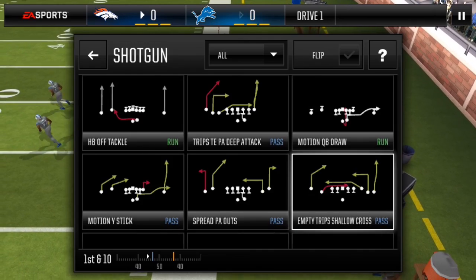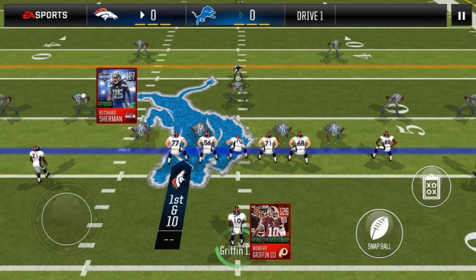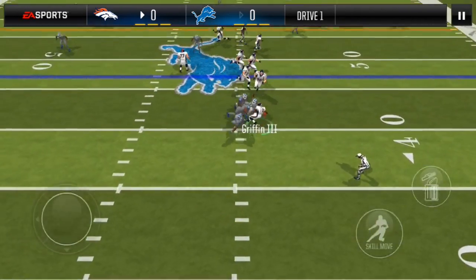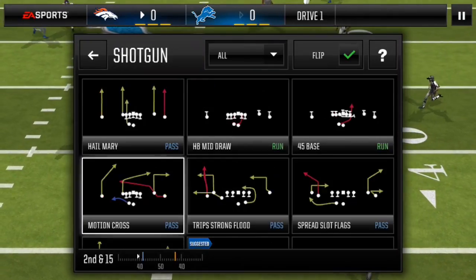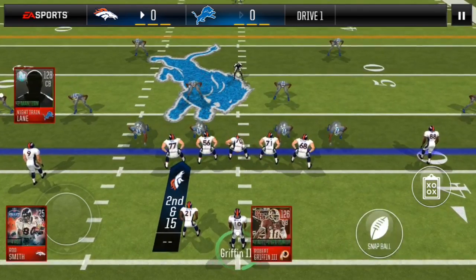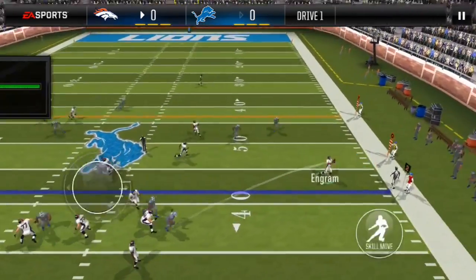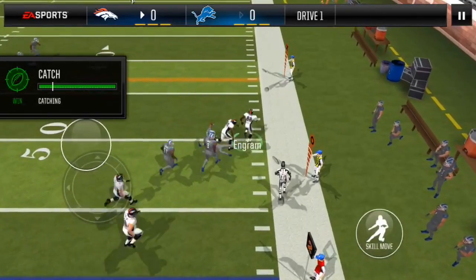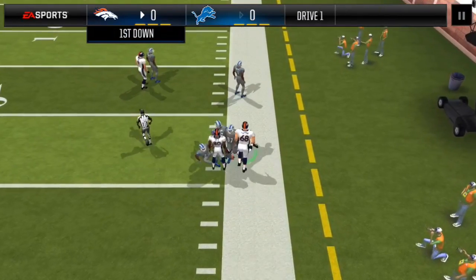Moving on to empty Trips shallow cross — this is countered because it's a cornerback in this position. High snap, 6% critical counter. Moving on to spread FL drags, this is uncounted; the read is to hit your tight end on his out route. Ingram gets a good stiff arm and is able to take it for a big gain.